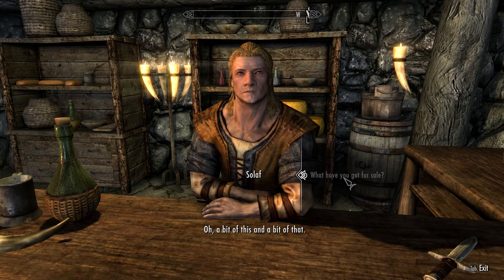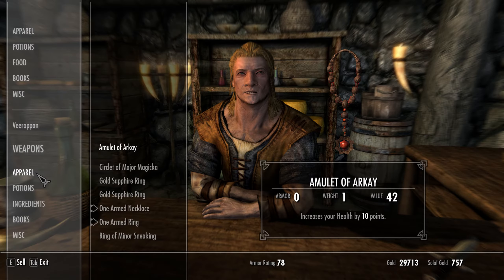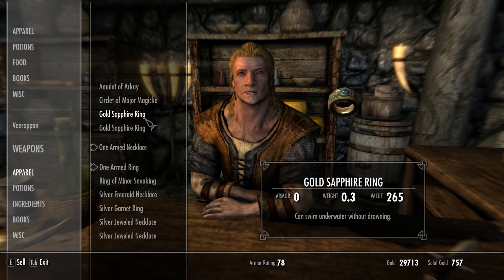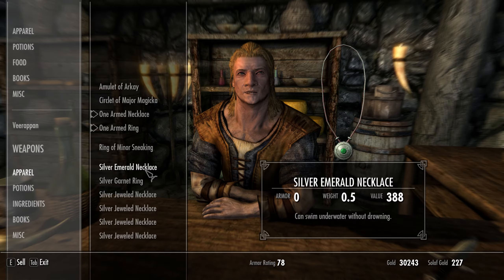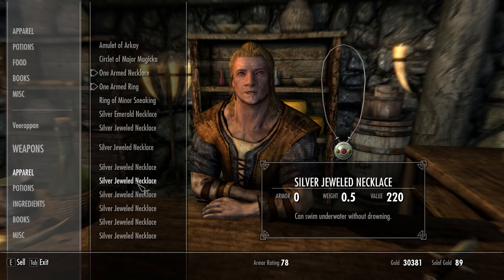I recently made some water breathing apparel and I'm going to sell some of it to this guy. I made the rings too. He has 757 gold so I can sell a couple of them. Making a sneaking room is probably a good idea. I could sell this one for 388.